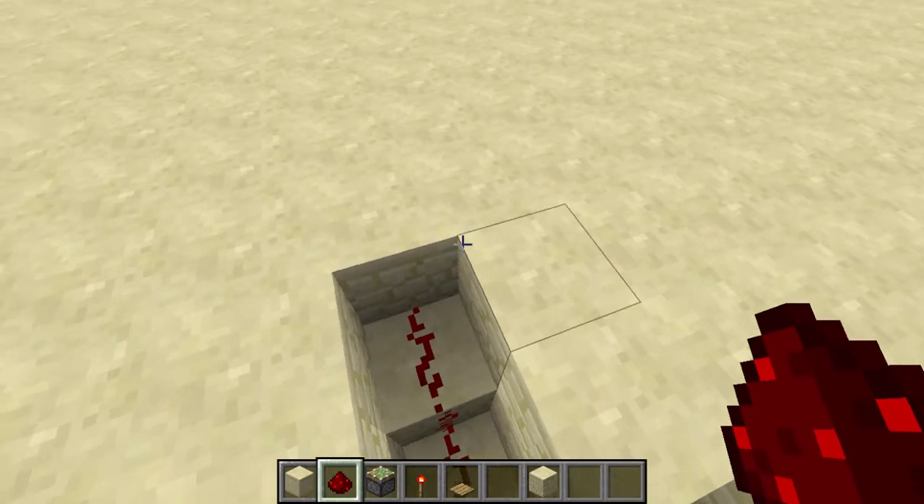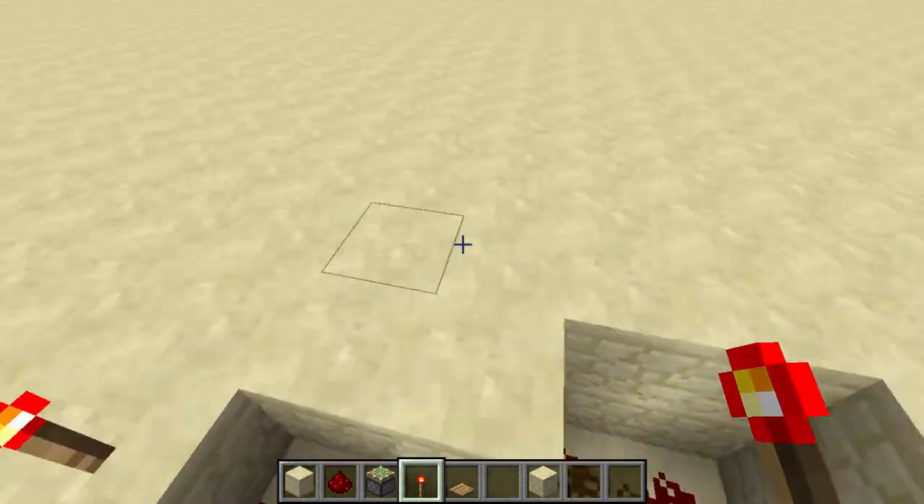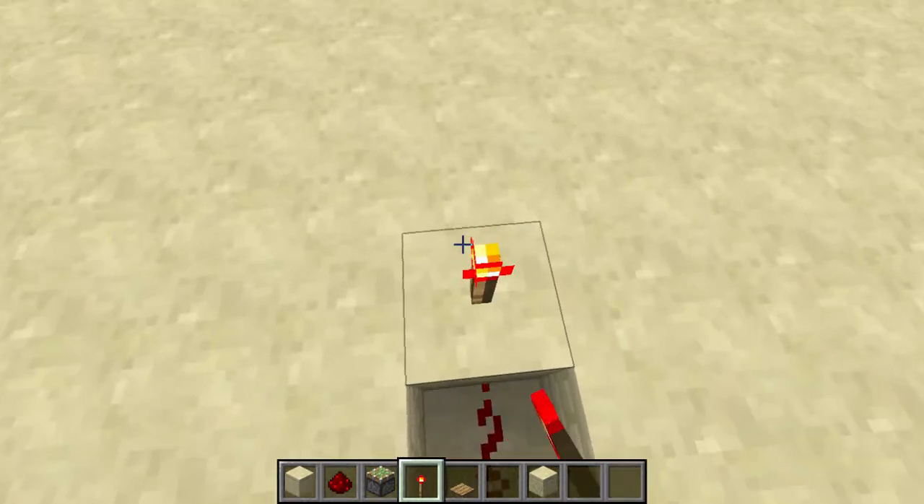After you've done this, you want to take your redstone torches and place them like that.